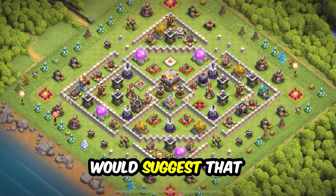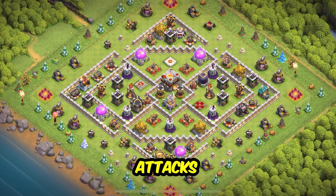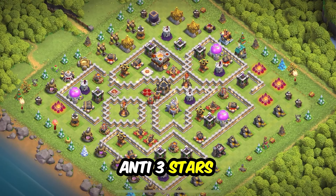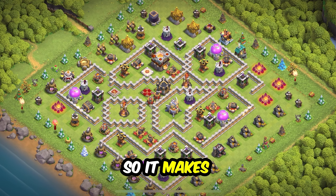Base 3: another layout with a different ring base design — anti-two star for TH11. This will work for trophy pushing and clan wars. It is a compact design so be careful of electro dragon attacks. It's suggested to set infernos to single if you encounter lots of electro dragon attacks.